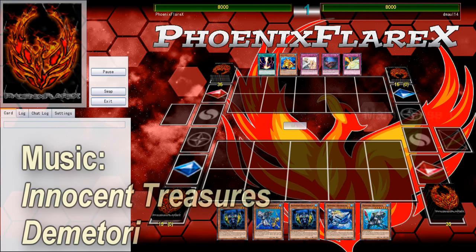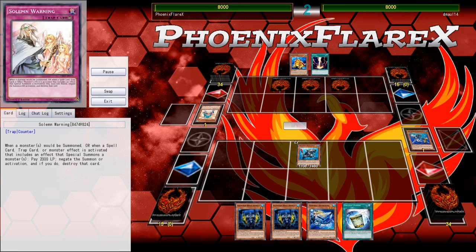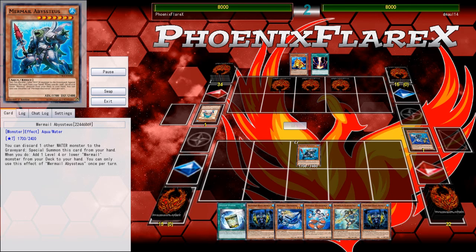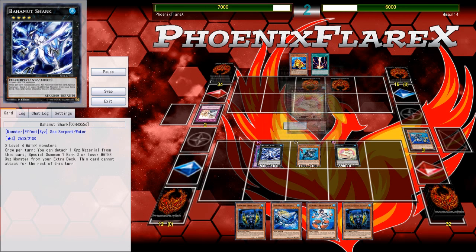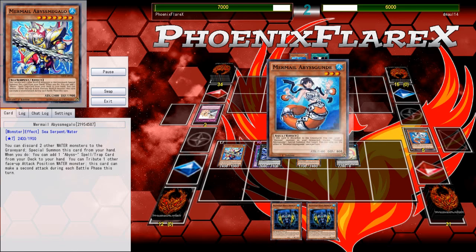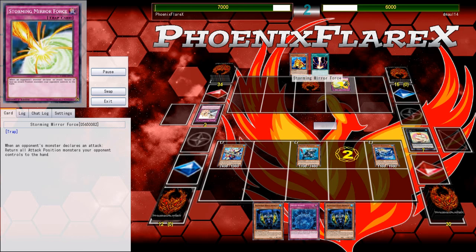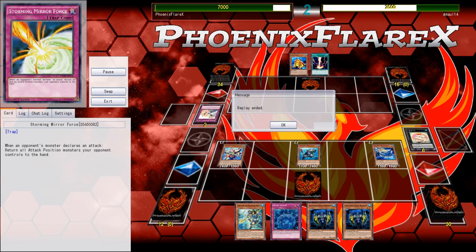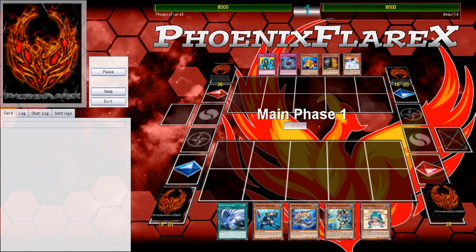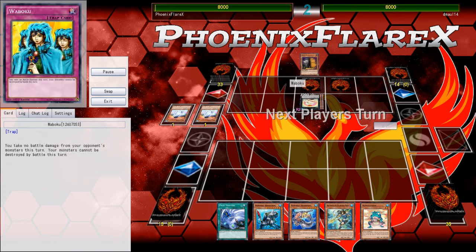Going into the first game, he gets to start because he won Rock Paper Scissors. He starts with a Swapfrog and unfortunately isn't able to make a Totally Awesome, so he just sets three and passes. My hand is actually incredibly strong with Teus Dragoons. I have double Infantry in my hand, and Infantry is actually kind of dead in this matchup because Paleozoic cards are not affected by monster effects. But I'm able to just kill him this turn very quickly using the Toad to negate a Storming Mirror Force, then carrying on. After Norden got Warning'd, there was nothing else there, and I was still able to just go for game.